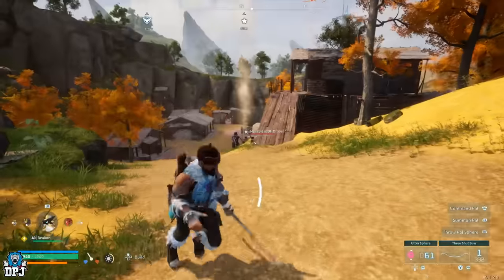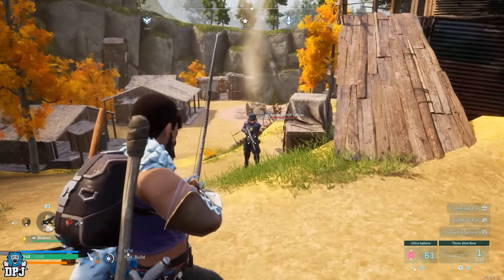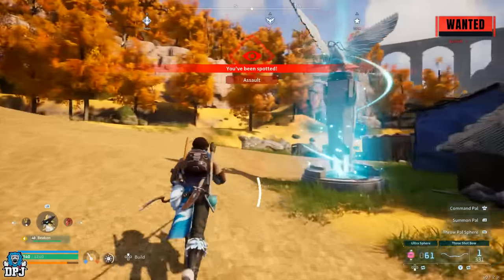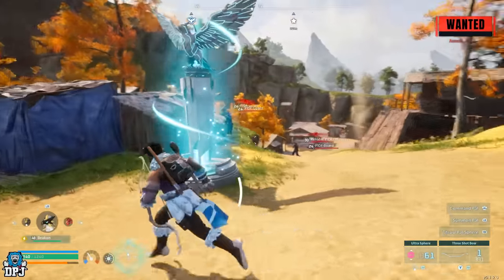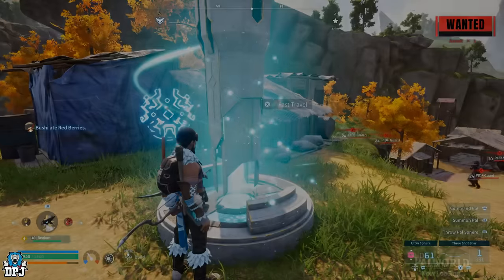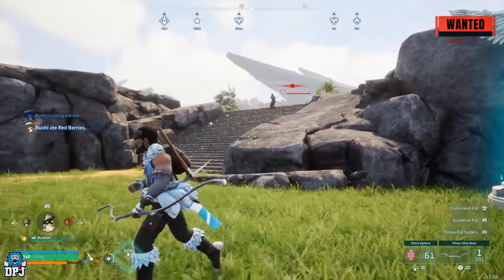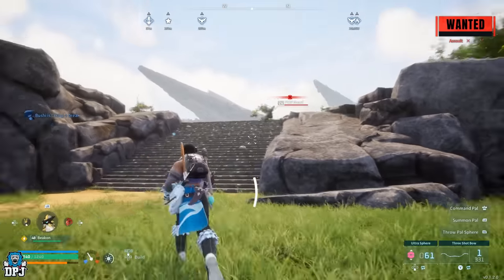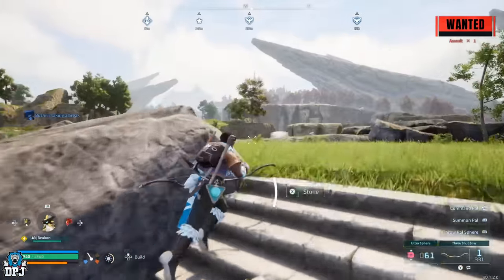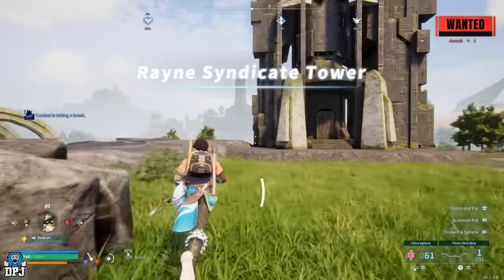First, you need to be wanted. To do this, just simply go and attack a standard NPC — just like so, you'll see it says 'wanted' there. Simple. From here, obviously don't die. You want to fast travel to said tower boss. It doesn't matter what tower boss it is, you can use any. You can see the NPCs are still following you no matter where you go.